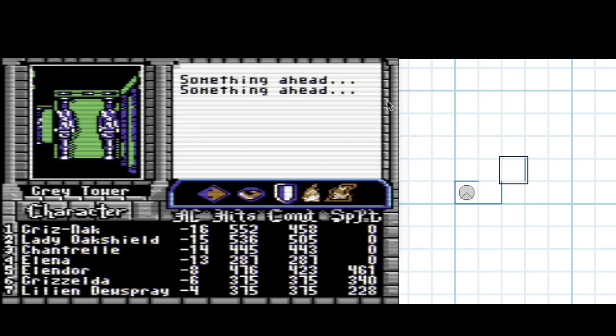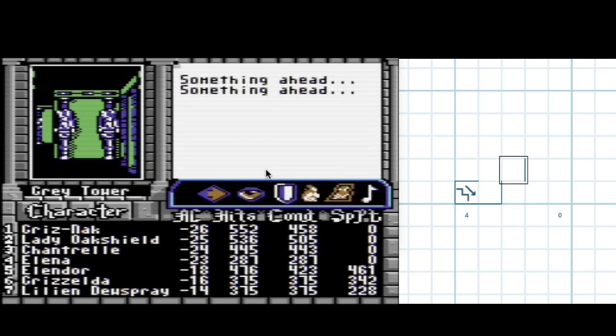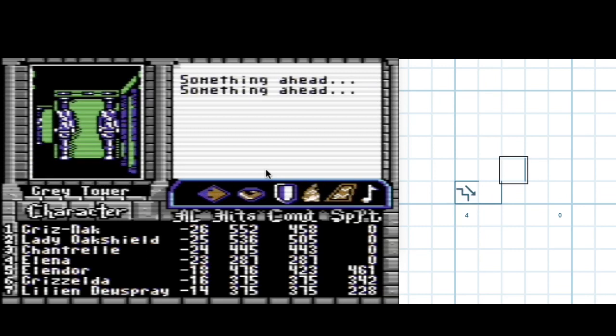Hello, this is Bard's Tale 3, Jay Rodman playing, and we're in the Gray Tower at the fourth floor. I haven't bothered to copy in the coordinates, but I think it's fairly obvious how to calculate from zero to four, so I'll fix that up later. I'm thinking this is the last level of this tower, but I'm not 100% sure - that's just my memory from a playthrough a while ago. Anyway, let's start figuring out what's here.